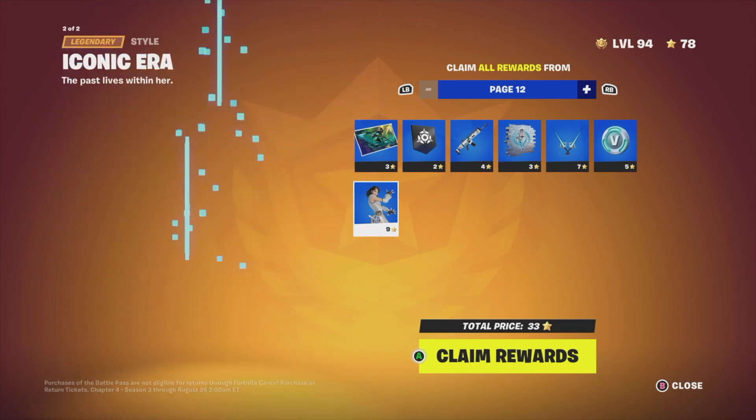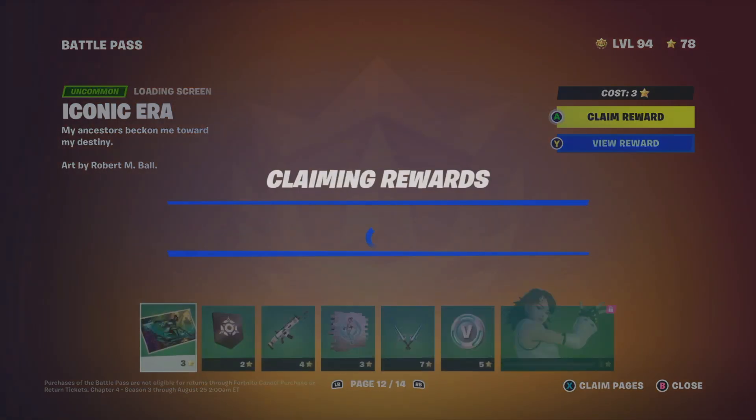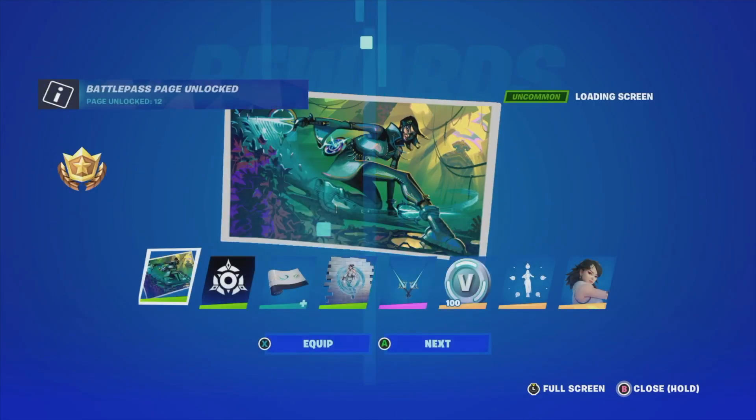From here you'll see the claim screen where you can claim the entire page. We're going to get this emote and something else — it's going to claim the rewards. We're going to get the emote and the style.